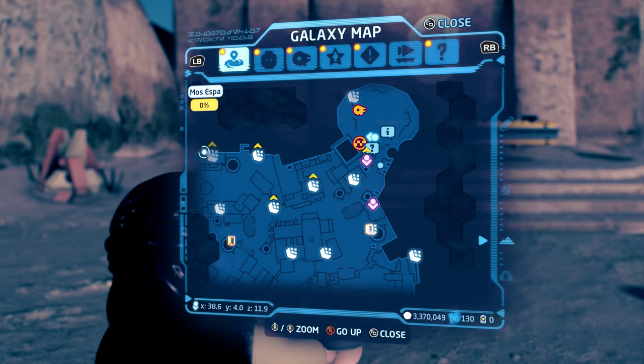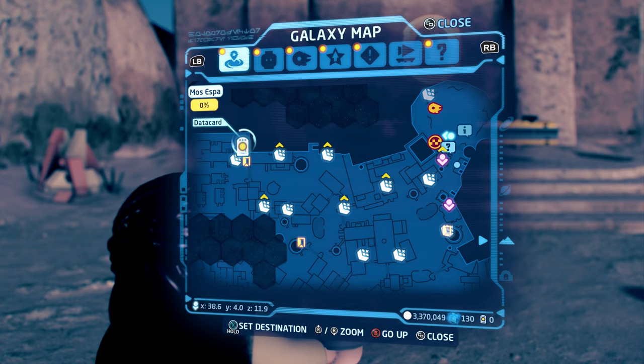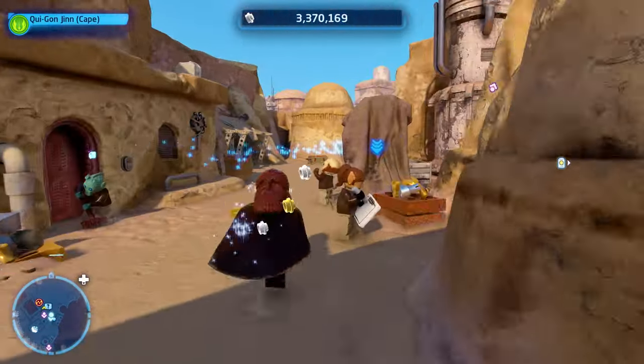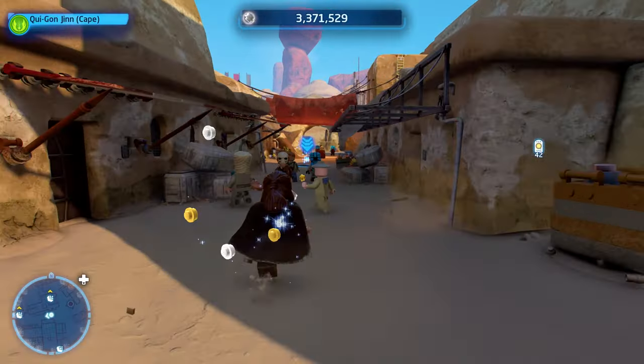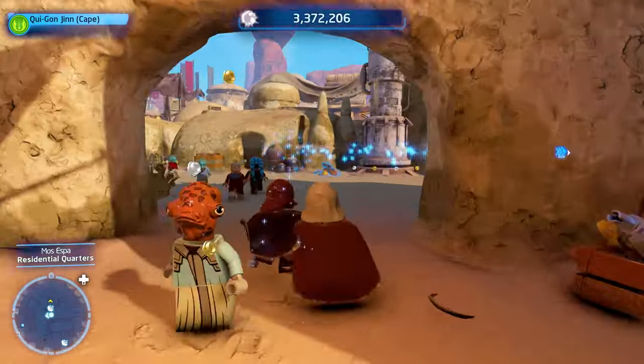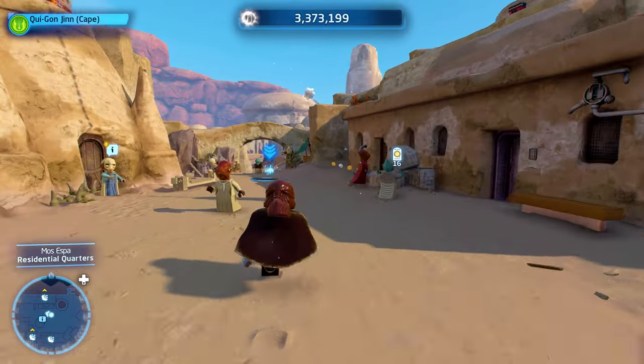Once we land here we're going to look on our map and go over to the top left, and there you can see the data card icon on the map. We're going to hold the X button on Xbox or Square on PlayStation to set a marker there, and then we're just going to follow the blue marker all the way over to the data card. This one's a really good example because you don't need any special ability.